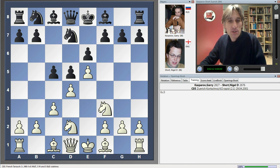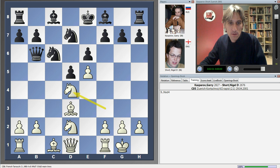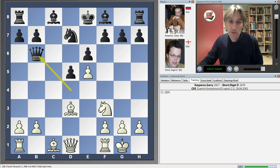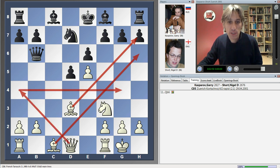This is actually a very sharp variation that has become quite popular over the past couple of decades, where white sacrifices a pawn. Black takes the pawn, and white gets very good play for the reasons I've mentioned — these diagonals are open and white has a space advantage. But black is lagging behind in development, and there's a very crafty move: the queen swings over to the kingside. It's been shown that white has very good compensation in this position.